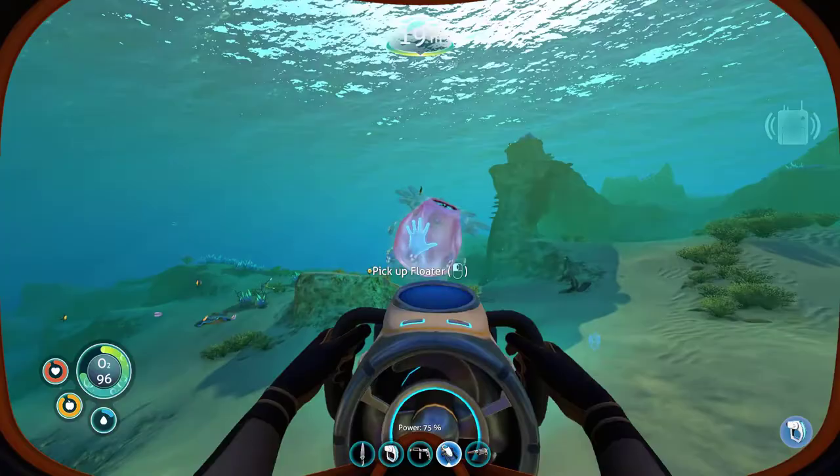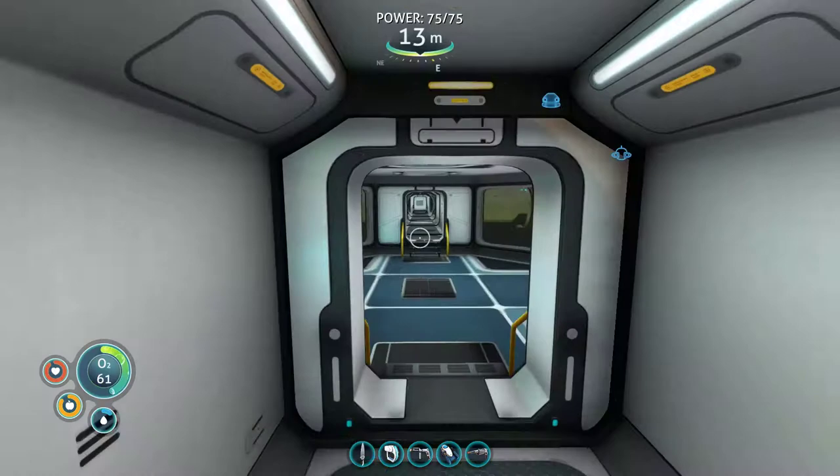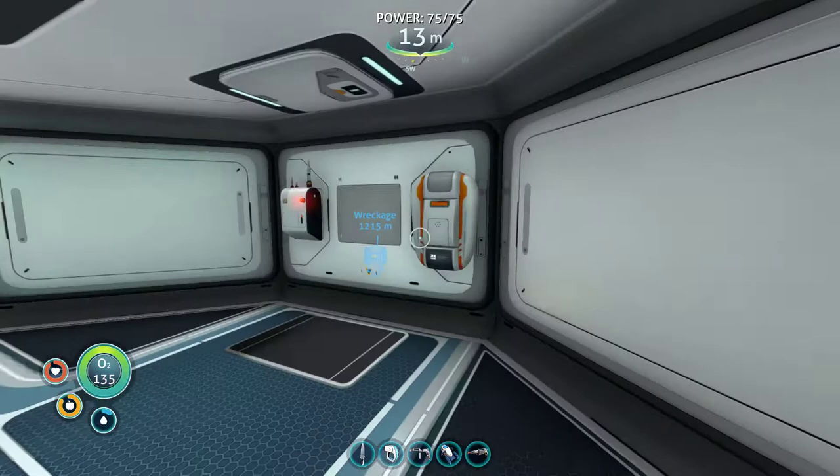What are these? Floaters. I don't want to touch you. We need to get a habitat builder and have a look at what's it called, and see what we picked up in diagrams.